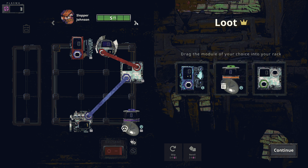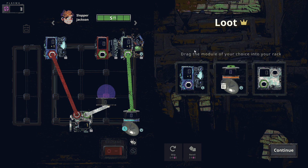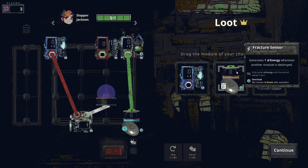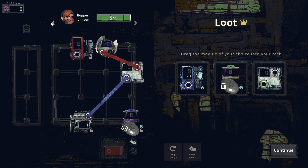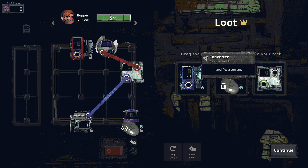Loot options: another decelerator plus one, but this one is fragile - so we have the same modules but they get different modifiers, which is really interesting. One can only be activated once per battle. There's also a converter that converts green to universal white output, which sounds strong. I'll grab that.